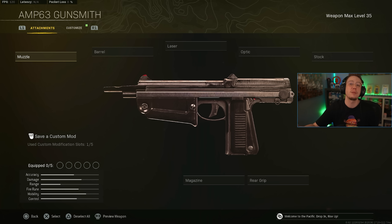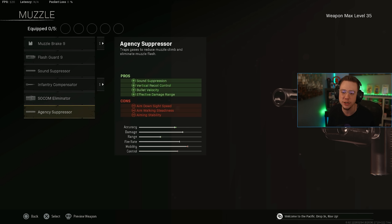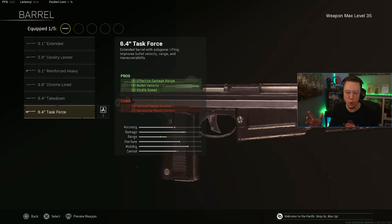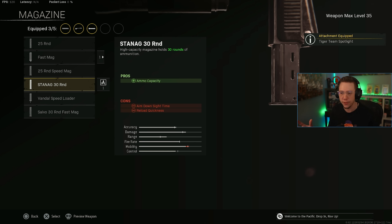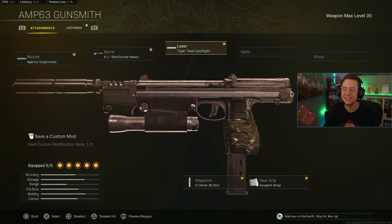When it comes to the AMP, compared to all the other pistols, we've got a lot of semi-auto weapons that are not going to be the most practical. The AMP is nice and easy — fully automatic — and it's also decent when it comes to TTK. It's one of the more competitive pistol options. Most of the time you'll see players running Overkill, but for a restock or a tempered class, the AMP is a great choice. I've got the Agency Suppressor, the Reinforced Heavy Barrel, Tiger Team Spotlight, standard 30-round mag, and Serpent Wrap for faster ADS. This setup works just fine as a reliable secondary for close-range fights.